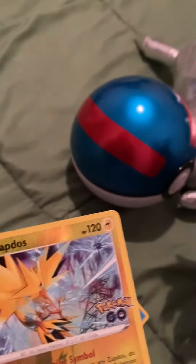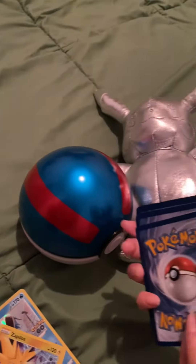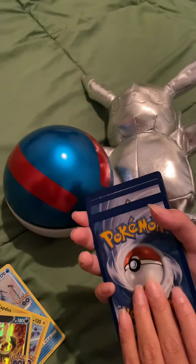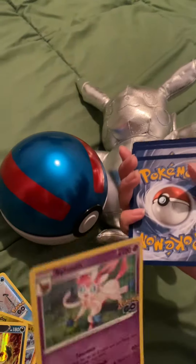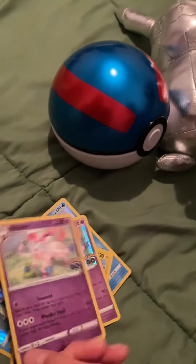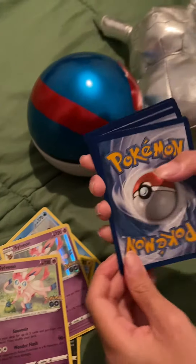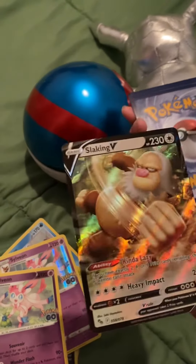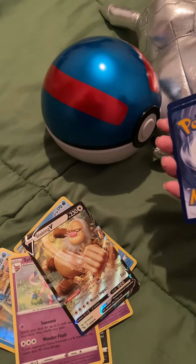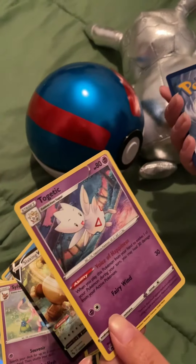And then the Zapdos, which is like 18 to 19 cents. And then we have the Tyranitar, 18 cents I think. A Sylveon Hollow and a Sylveon Reverse. A Slaking V, which is I think like 58 cents. A Togetic.